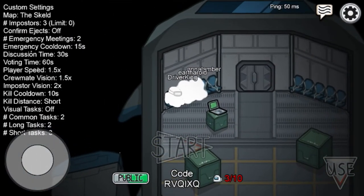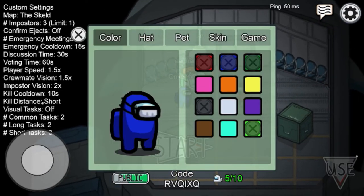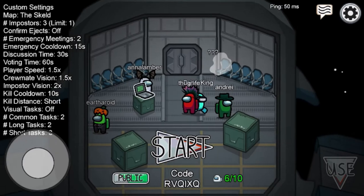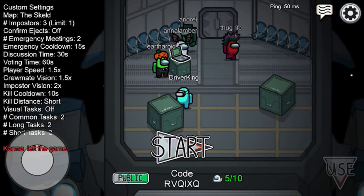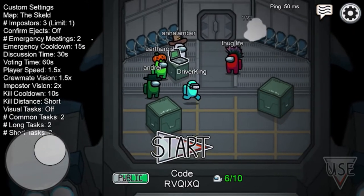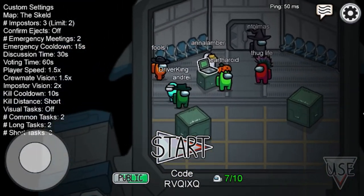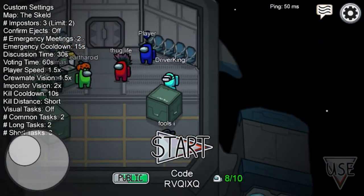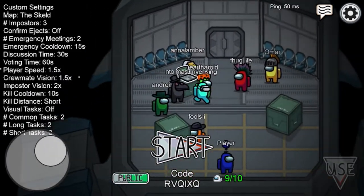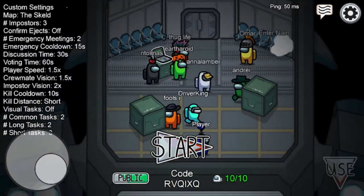One more time. You've seen what it's like being imposter — now I want to be a crewmate again. I'm going to go light blue this time. Hopefully more players joining. I don't want to be an imposter this time. I'm just going to do figure eights here while we're waiting. We'll start as soon as we hit ten. There we go.